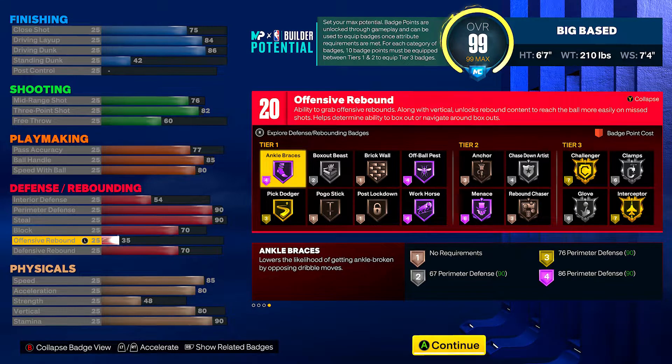The defense is what's crazy about this build — you get 20 on defense as well. You get a 90 perimeter, 90 steal, 70 block, and 70 boards, so this is some really solid defense. Not to mention the 54 interior — if you know what I'm saying, you can get a board from time to time and hold your own down there. In tier ones you got ankle braces, hall of fame, and you gotta have that gold pick dodger — especially playing guard with this build. In tier twos I got chase down artist, rebound chaser, menace, and anchor.